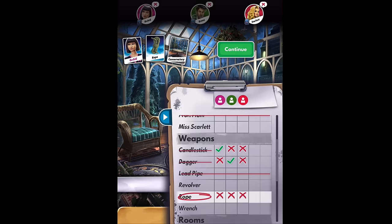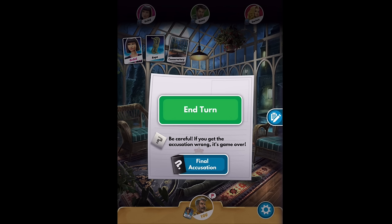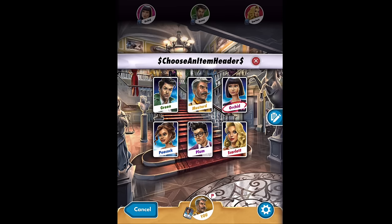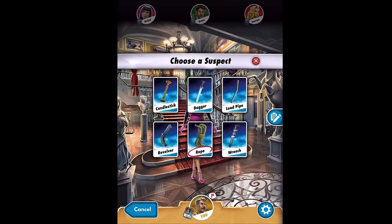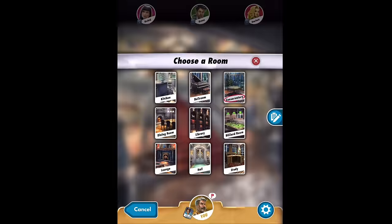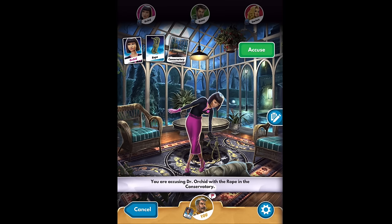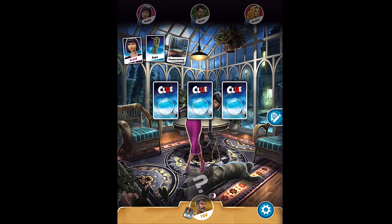Let's come back to our cheat sheet — you'll see the conservatory has three X's. That's it. Continue to the final accusation. Be careful: if you get this wrong, the game's over. I'm going to make a declaration — I know who did it. I'm going to guess Dr. Orchid, with the Rope, in the Conservatory. Based on my cheat sheet, that's what I know. Here's the final accusation — we open the mystery envelope. Orchid. Rope. Conservatory. I win!